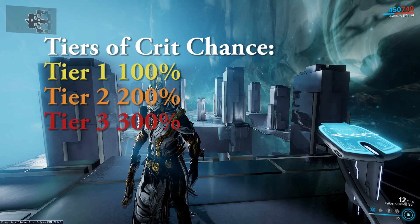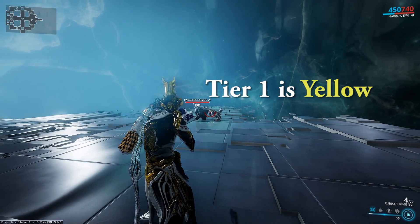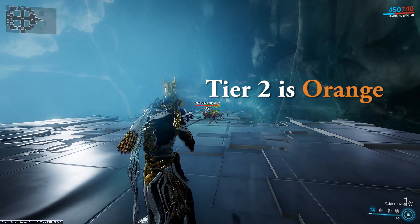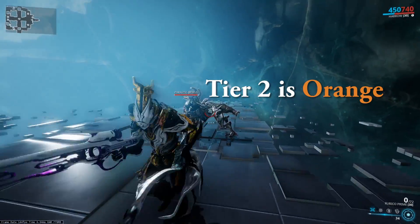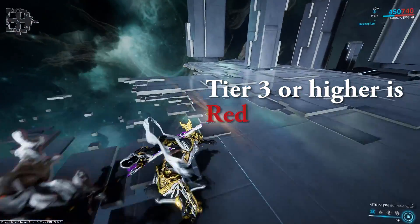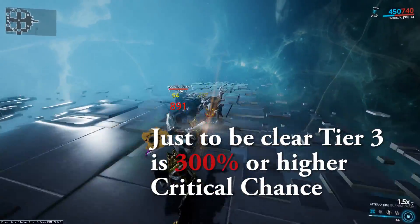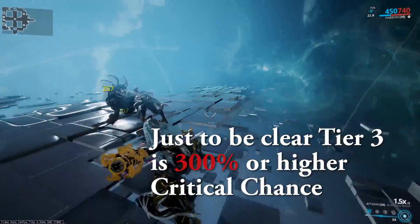You can tell what tier of crit damage you're dealing by the color of the numbers dealt to the enemies. A regular crit is going to be yellow, a tier 2 crit is going to be orange, and then anything above that is going to be red. Although the game doesn't actually change the colors past tier 3, so tier 4, tier 5, tier 6, and so on are all going to be red.